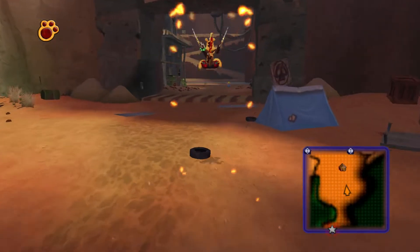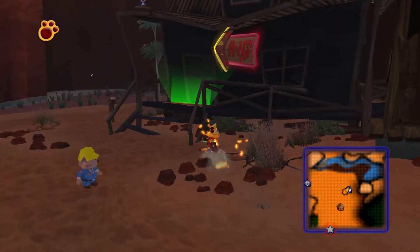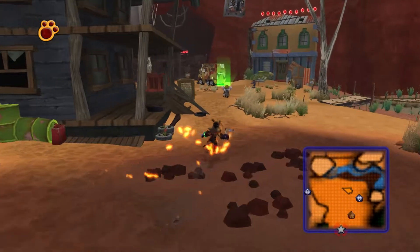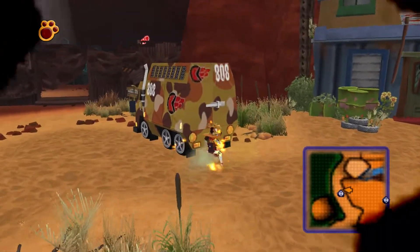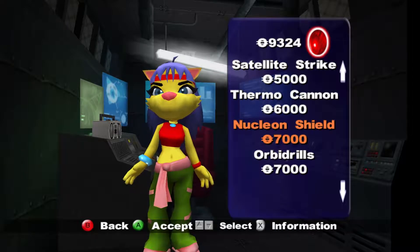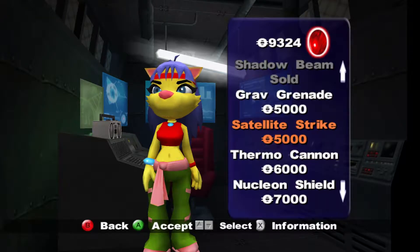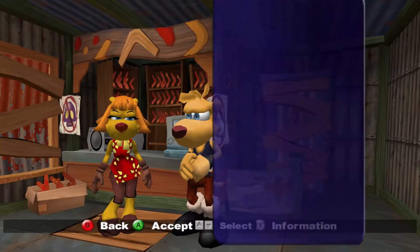Actually, before we do anything I'm gonna go to the shop because I remember seeing some stuff that I thought would be nice to have. Let's go from the bottom to the top, get each one as it goes. Let's see what Wrangz we can get as well.